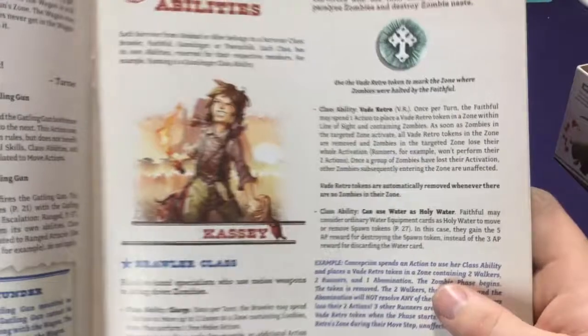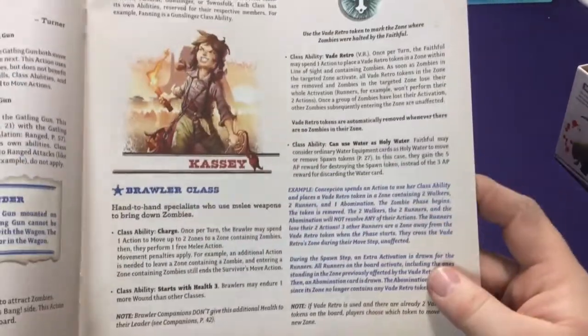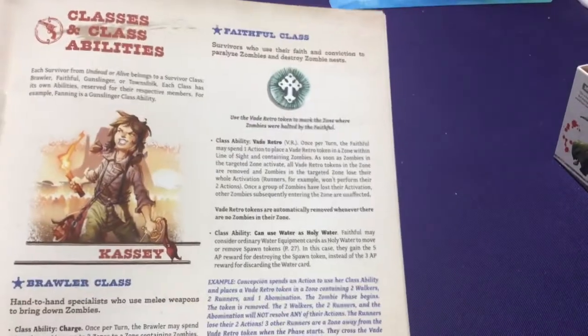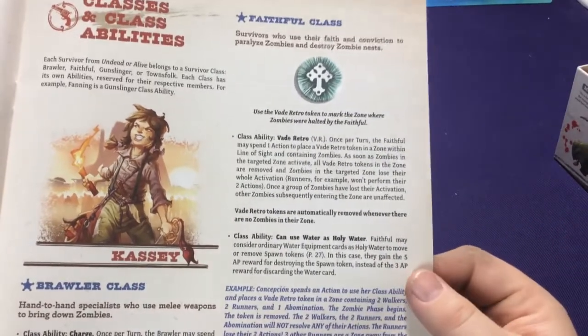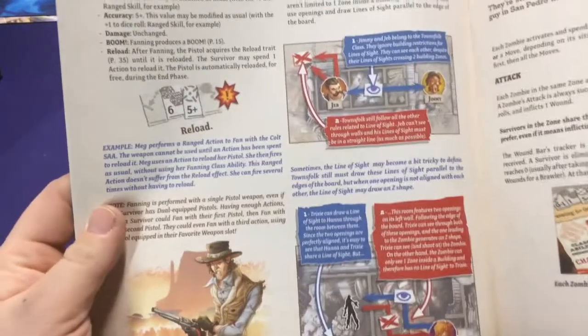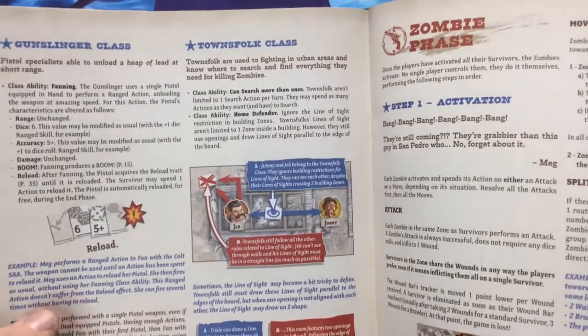You can also just do nothing if you have nothing useful to do. There are class abilities - brawlers have a special charge ability, the faithful which are religious characters have vague retro abilities, the gunslinger class has fanning for extra shooting, and townspeople have searching and home defender abilities.